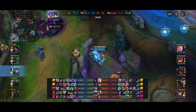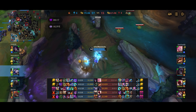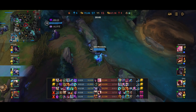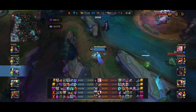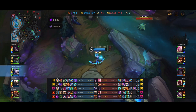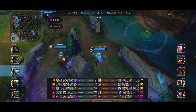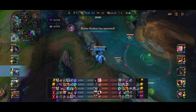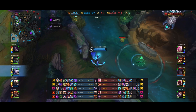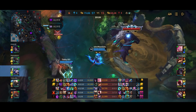Elder Dragon is about to spawn. My team is all respawning, so what we're really trying to do is delay and make sure the enemy team doesn't take Elder before our team gets there. Another use of Hawkshot: you can actually use it to reveal hidden enemy traps like Jhin traps or Teemo shrooms. I reveal them with Hawkshot and clear them out so that my team doesn't get chunked by the traps.